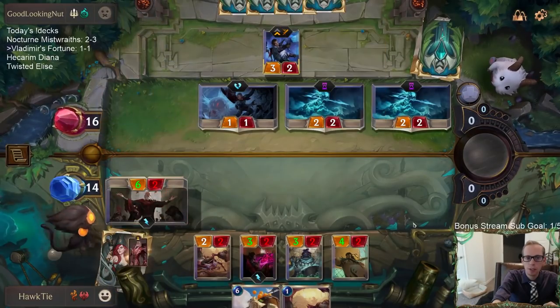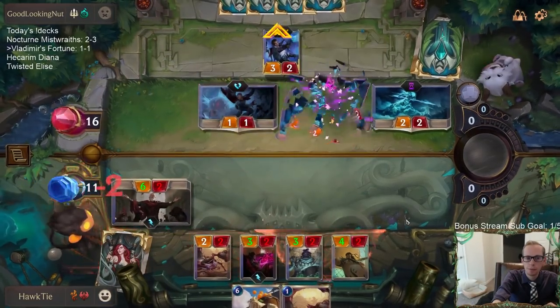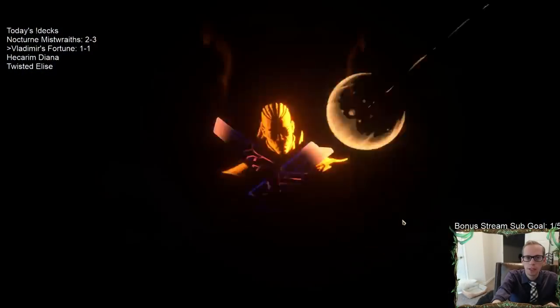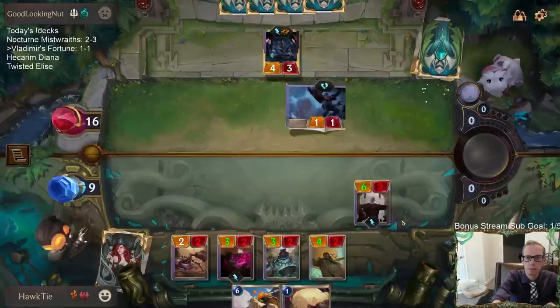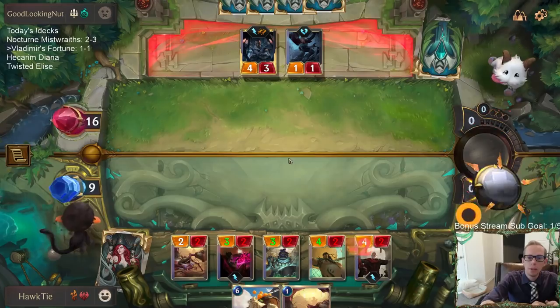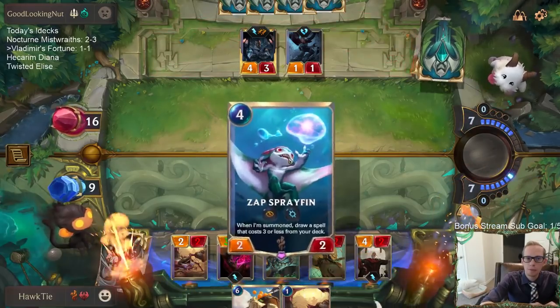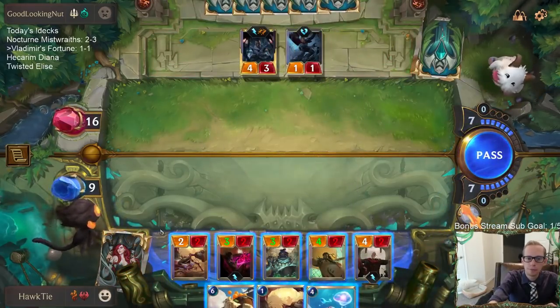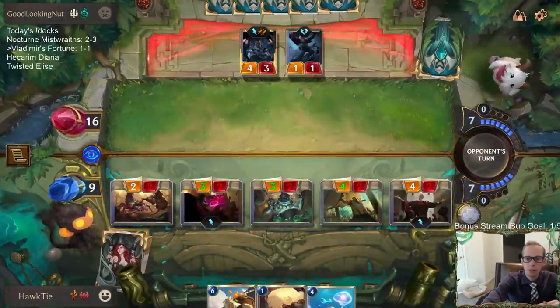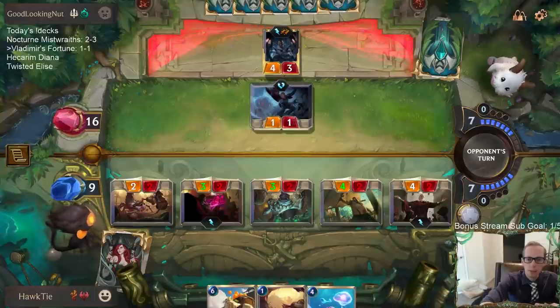I don't want to kill the Hapless Aristocrat that levels up Lucian. Oh right — killing Hecarim levels up Lucian too. But at least not killing the Hapless Aristocrat means they don't get to attack with Lucian. They'll be able to get the attack token here but I can't stop that. My plan is Citrus Courier.